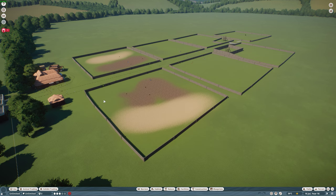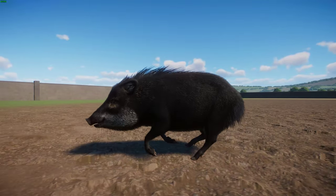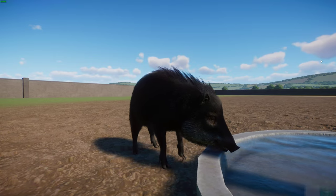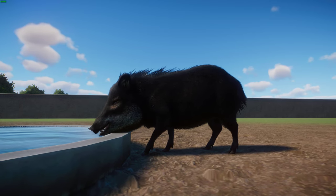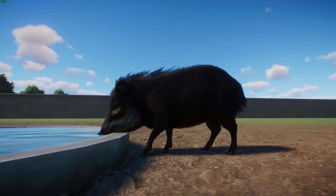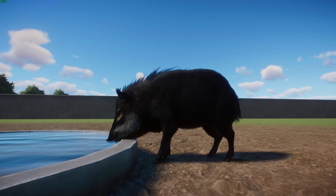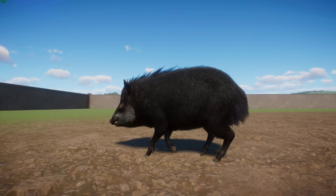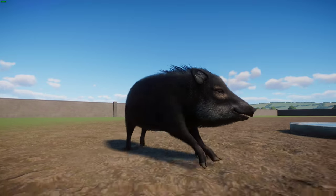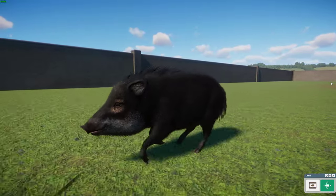We're starting off with the White-lipped Peccary by Leaf and Ginger Toast. This is kind of a companion to the Collared Peccary that came out as the anniversary mod. These guys are a species of peccary found around Central and South America, and the only member of the genus Tayassu. In terms of taxonomy, they were first described in 1795 as a member of the Sus genus — so as a pig — but now they're considered their own thing. There are five recognized subspecies across that range, and they probably evolved around the Pliocene, based on a limited fossil record.